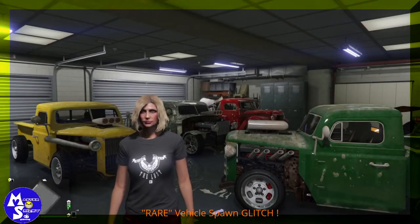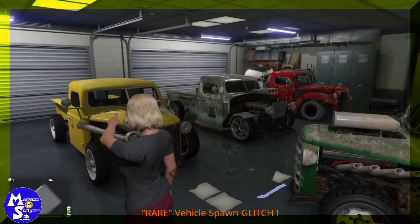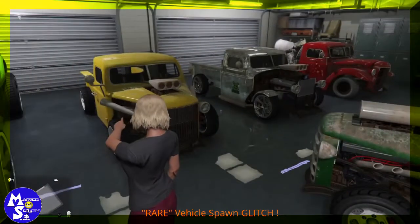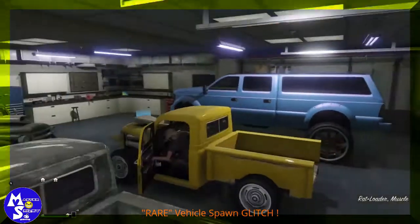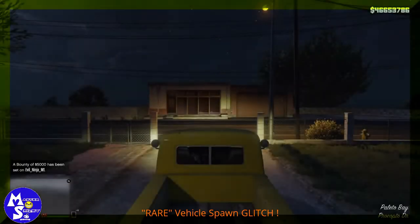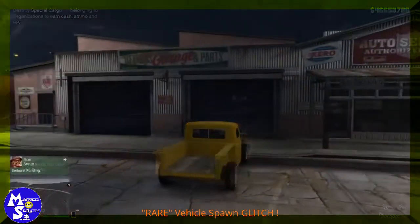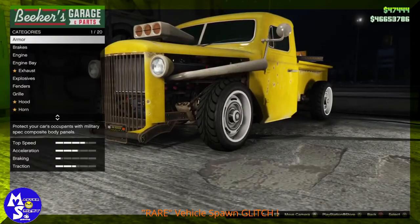Once you spawn back into a regular lobby, go ahead and jump in one of those vehicles. For this one I'm going to take the yellow one out. Drive it to the custom shop — the same area where the vehicle was spawning. Once you're there, go ahead and sell it.